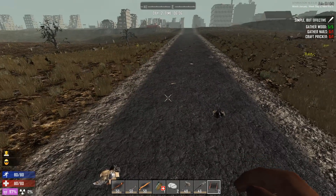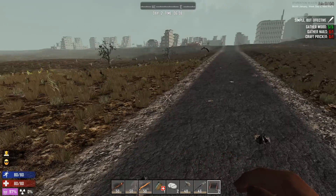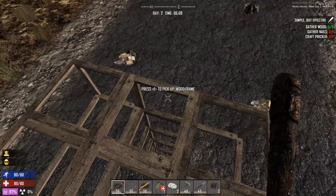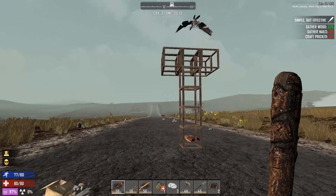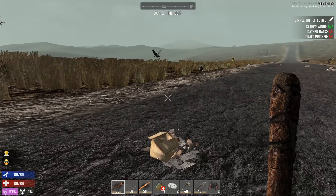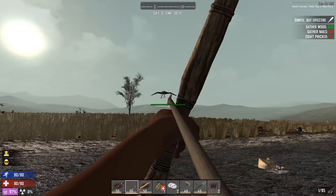Last video we got some things done, we didn't die — that's all I can say about it, it was perfectly fine. Today — hold on, I'm not safe. I built this little platform up here because I thought I was safe, but I just jumped and then I forgot about vultures. I'd really like to kill this vulture actually because I'd like to get the awesome feathers.